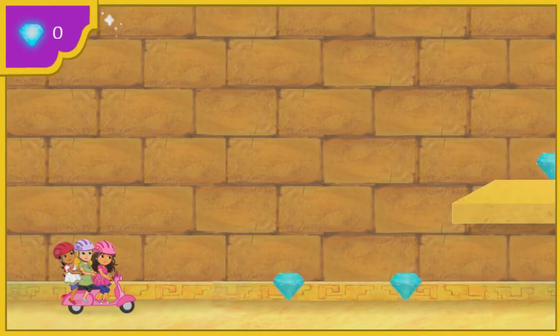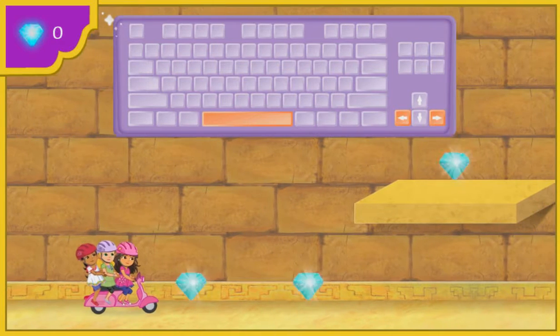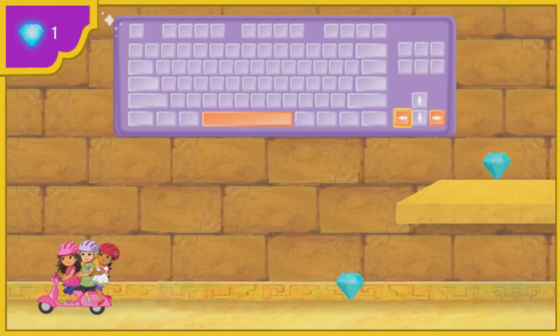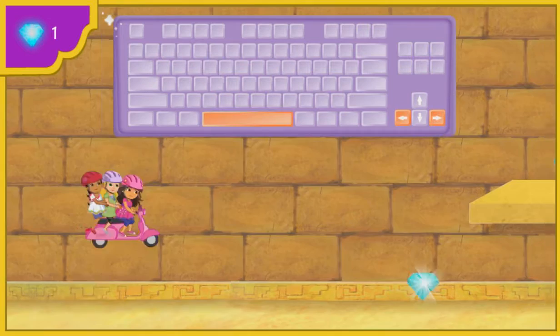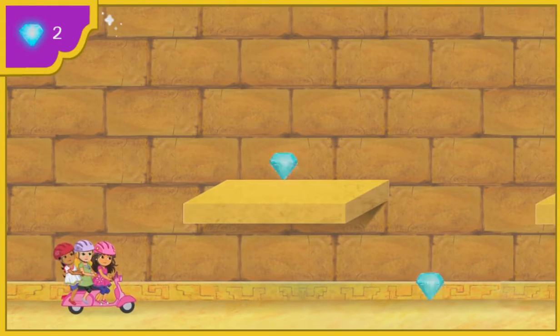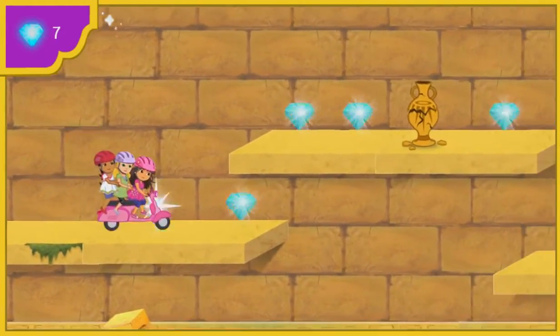We're inside the pyramid model. To help us move to the right, try pressing the right arrow key. ¡Fantástico! To help us move to the left, try pressing the left arrow key. ¡Muy bien! Press the space bar for us to jump. That's it. If we follow the pyramid treasure, we'll find our treasure — the soccer ball. ¡Vamos! Let's find that ball.